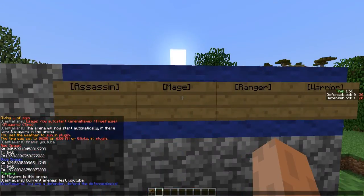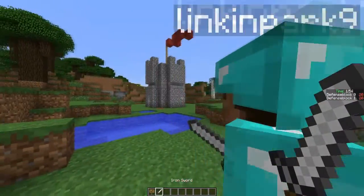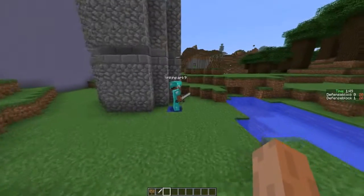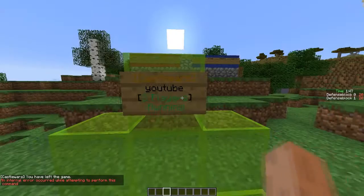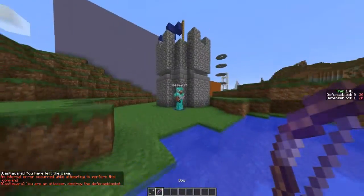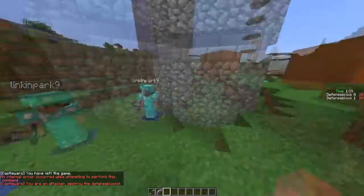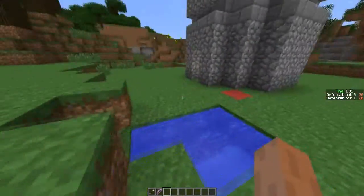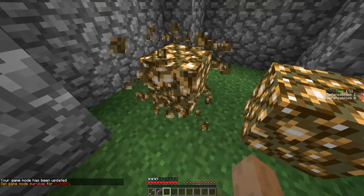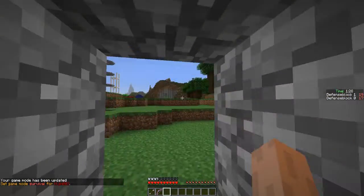I have to right-click it as well. We are both defenders initially, so I do `CW leave` and quickly rejoin — there we go, I'm on the red team now. Basically, I have to destroy the defense blocks, which happen to be in my own castle, which is convenient.